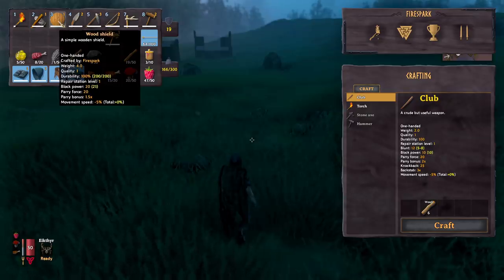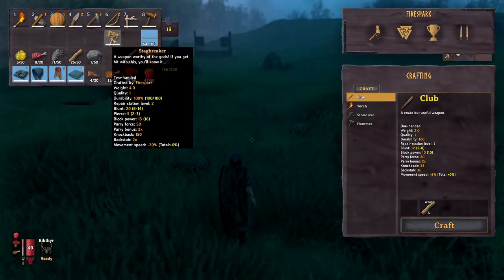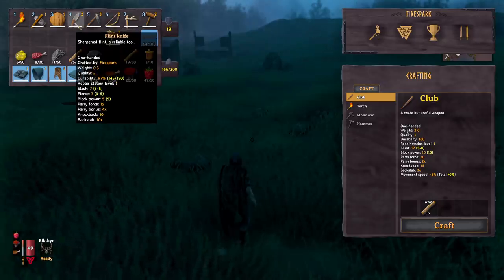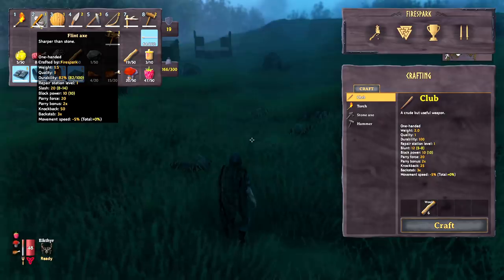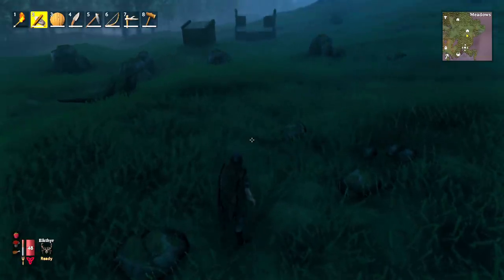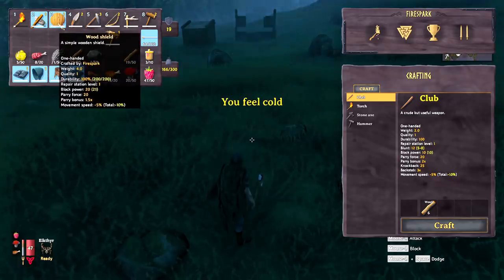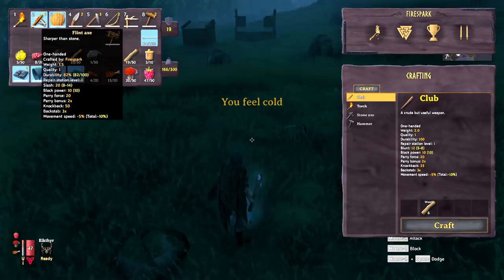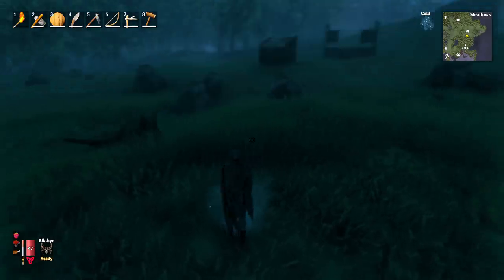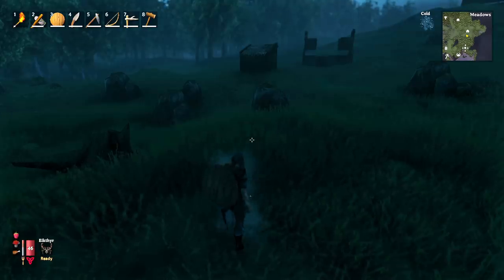Pay attention to your weapons, because certain things slow your movement by different amounts. Equipping the shield slows your speed by 5%, the hammer slows movement speed by 20%, the bow 5%, and the knife doesn't slow you at all. If you equip both an axe and a shield, that's a total of 10% movement speed reduction, so you're not crossing the map as fast as you could unequipped.